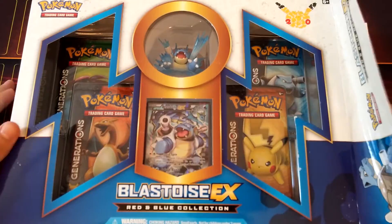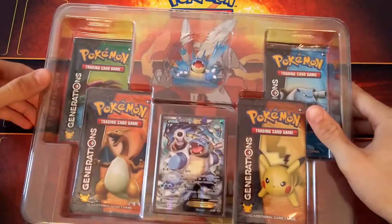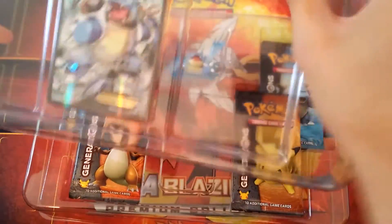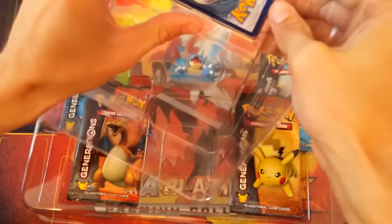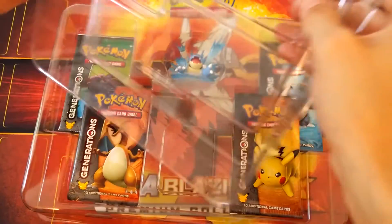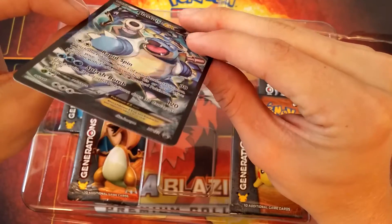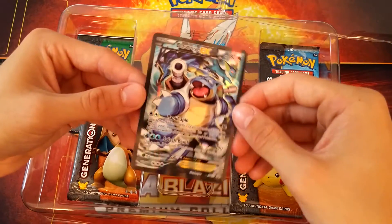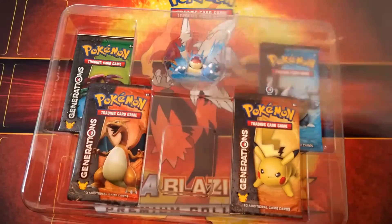Okay, so here we go. I got the thing open, so let's pull this out and put the box on the ground. We have a little plastic thing right here — it looks like the EX is in there. I'm hopefully not going to destroy this thing trying to get it out. Okay, looks like we got it out without it bending, or at least mostly.